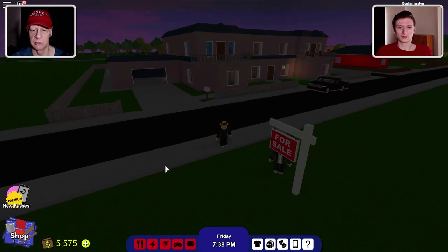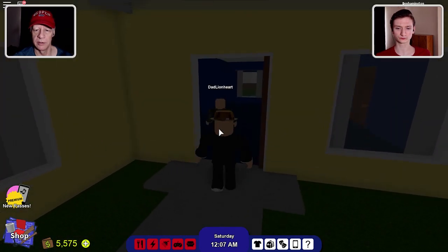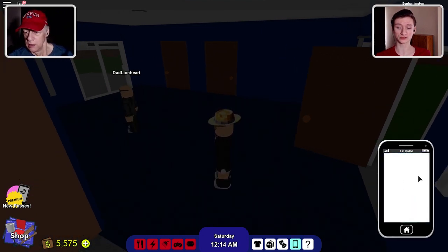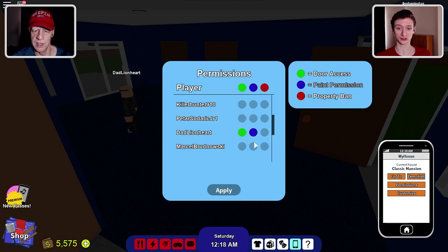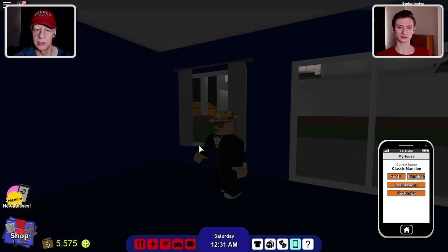Alright, Dan, you want to make me a member of your house there? Yeah, so I can do stuff in your house? Yeah, how do I do that? You have to go into your phone, then go to My House, then go into Permissiones, and find Ben Slamington. Don't put me on a red property band. Just do door access and paint permission if you want. That's what I do for you. I give you both of those. Apply. You're done.